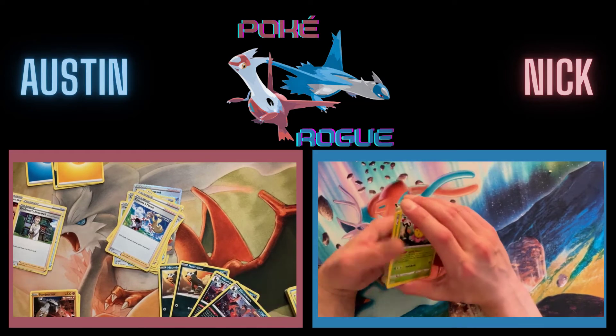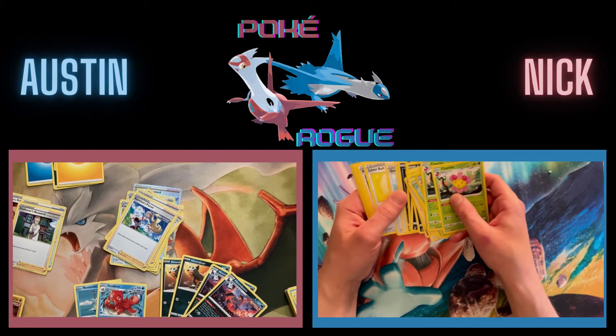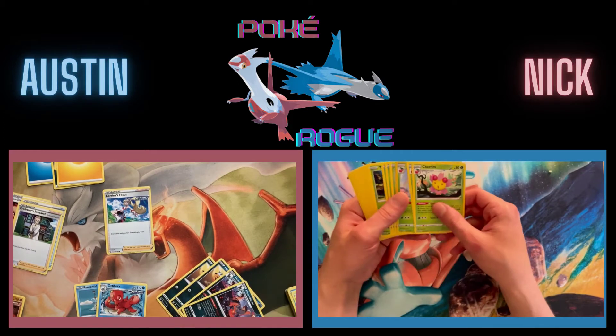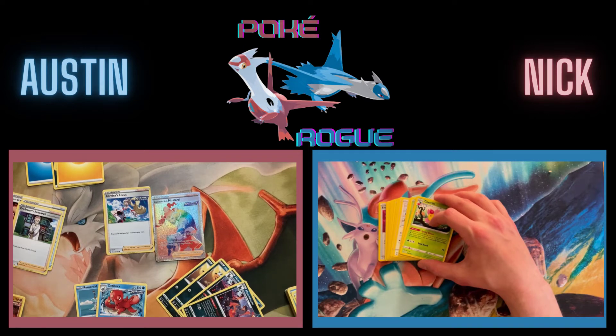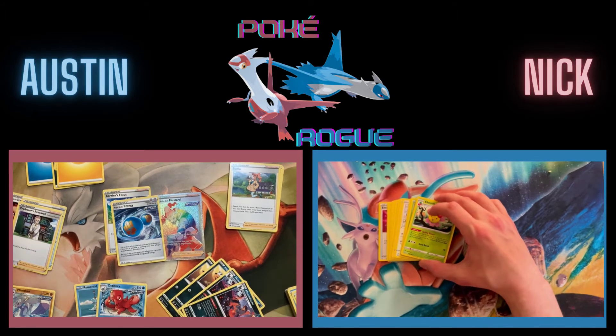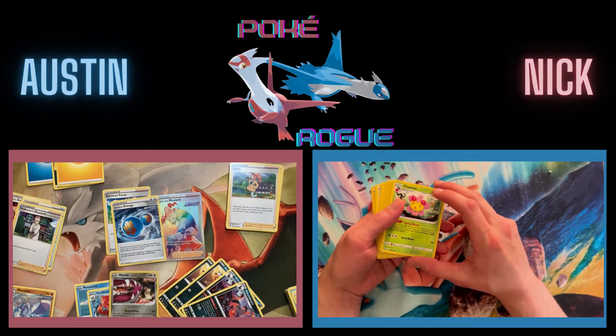I'm going to take advantage of all the new mechanics: the Houndoom engine to find Single Strike energy, a line of Brycen-Man's Artillery to search out cards, and Kareena's Focus to get cards in hand. Maybe I'll pull off a crazy Rapid Strike Mustard combo. Most importantly it'll help me find that one Rapid Strike energy and run the Mienshao combo. I'm going with seven fighting energy plus my special energies, mostly because I'll be doing a lot of manual attachment unless I get that Houndoom set up early.